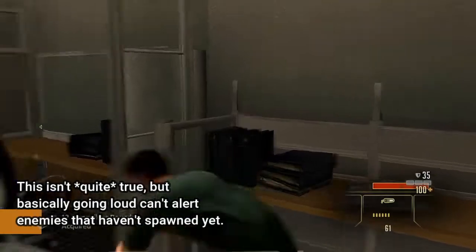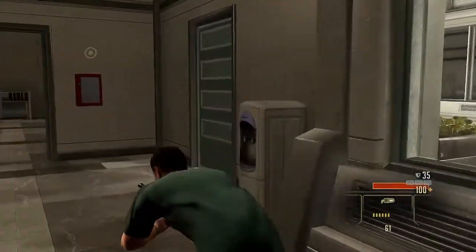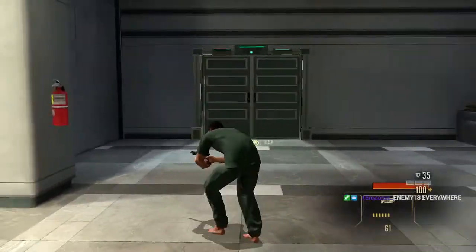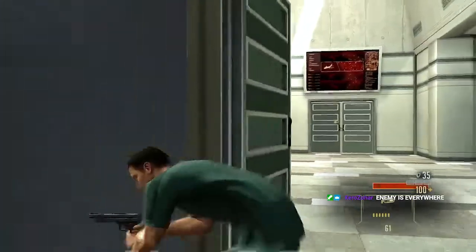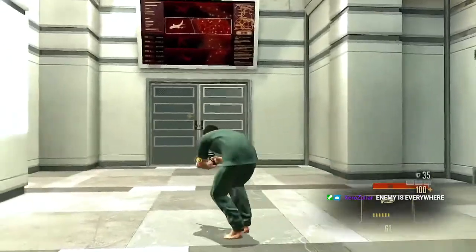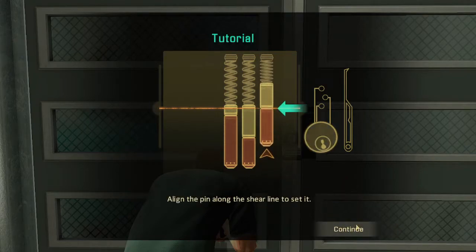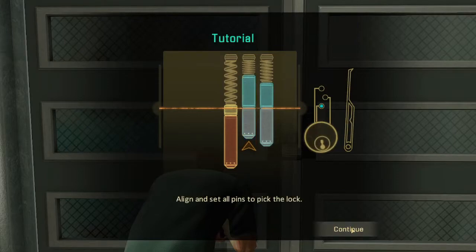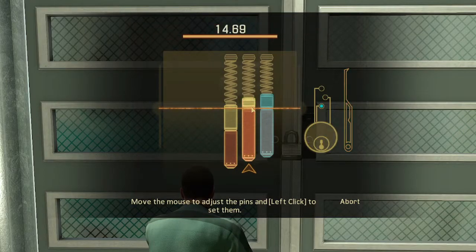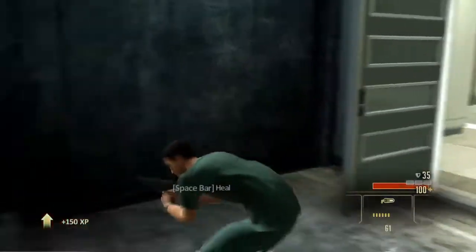There will be a lot of special ways we can exploit the AI. Interestingly, I don't think I've ever actually had a hard crash with this game. Most of its weirdness comes from the odd behaviors of the AI and occasional hangups with levels, but the overall game itself is fairly stable. Now we get a lockpicking tutorial.